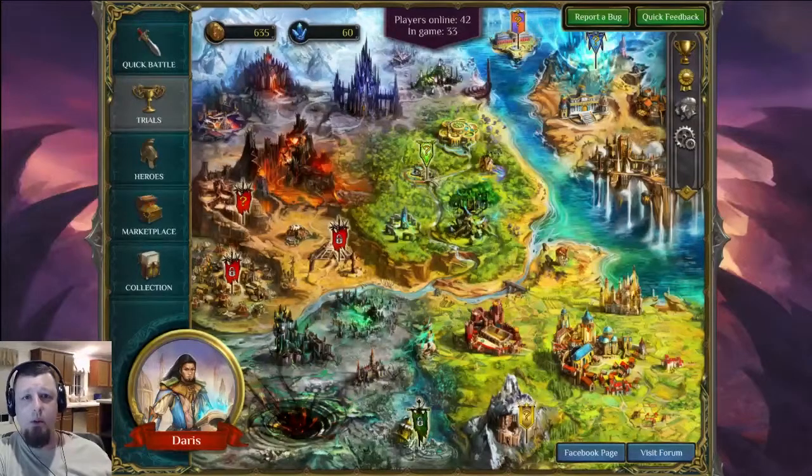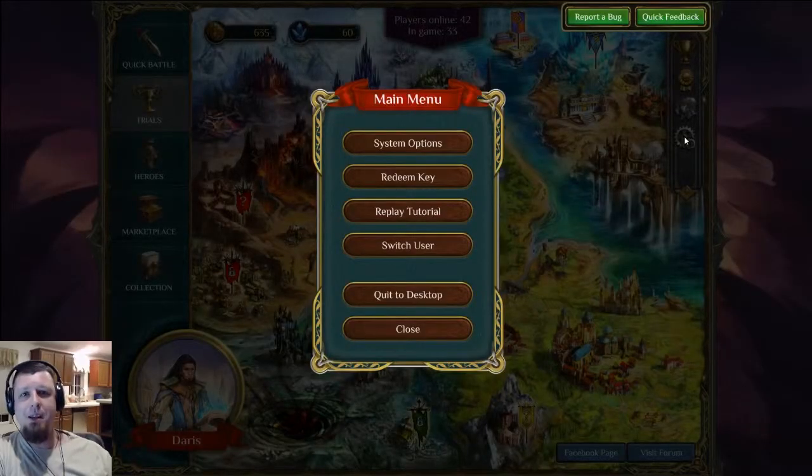The biggest update you'll notice right away is the menu change. The main menu now brings up a nice main menu GUI, which was lacking before. There's a quit to desktop option — love this feature, thank you for putting it in. I don't have to right-click, alt-tab, and close out anymore since I run in fullscreen. It just fits really, really well.